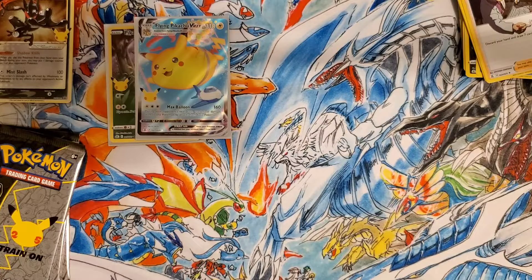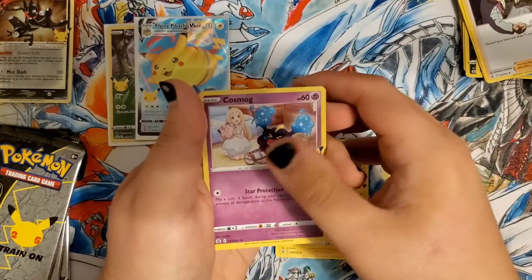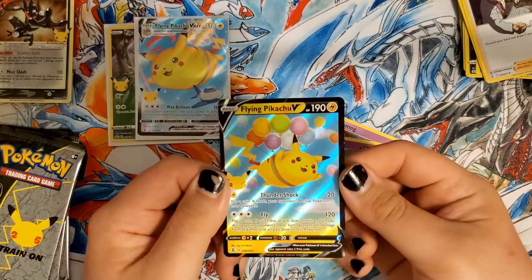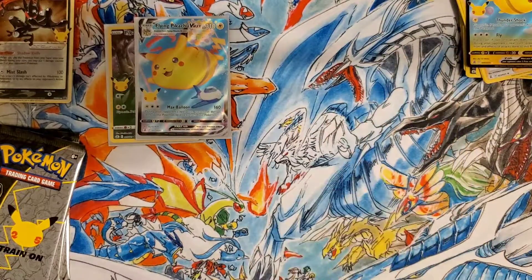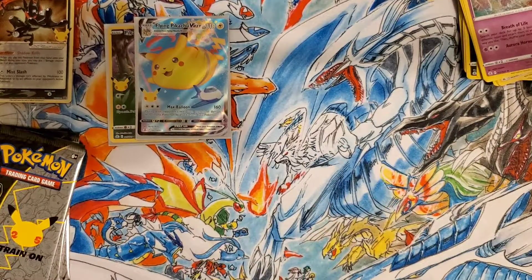We got four more packs in today's video to go. Here is our code card. We have another Zekrom, Cosmog, Zeraora, and the Flying Pikachu V — we pulled him in the last video, he's already got a spot in his book, he can go up there. We'll give him a sleeve too, why not, just because it's another Pikachu.